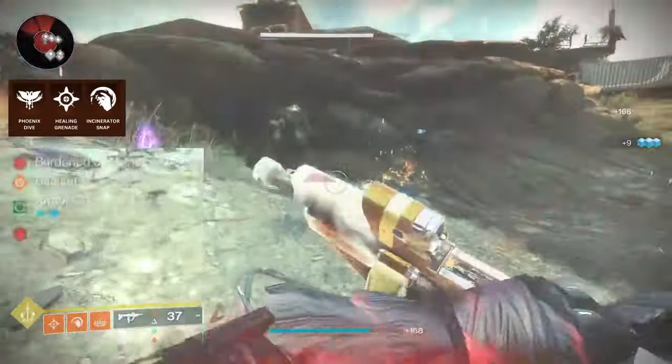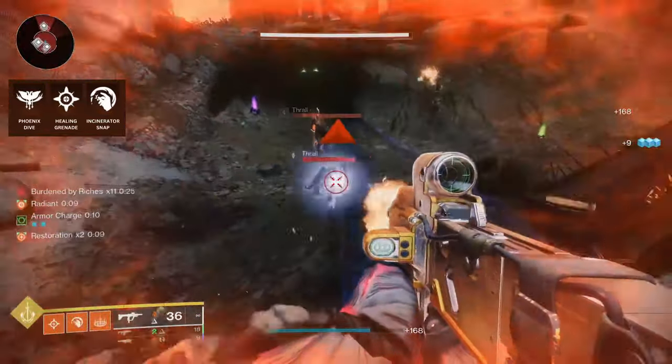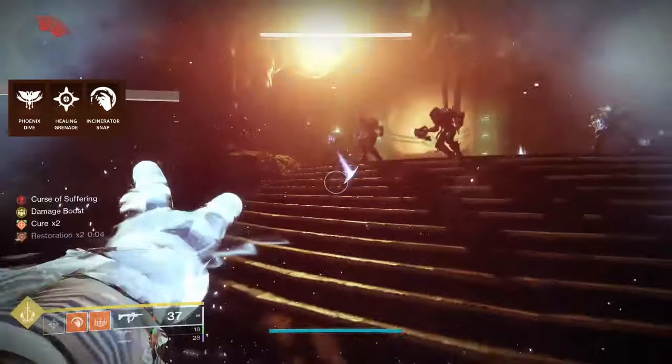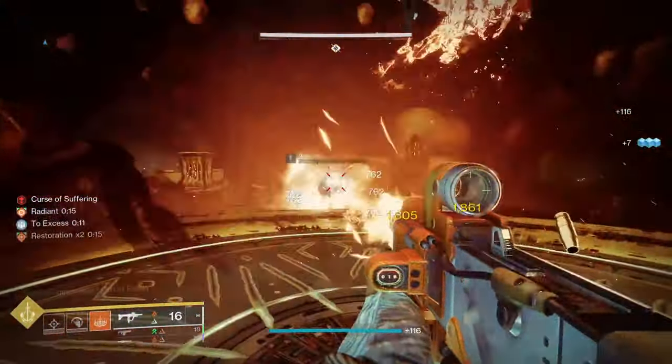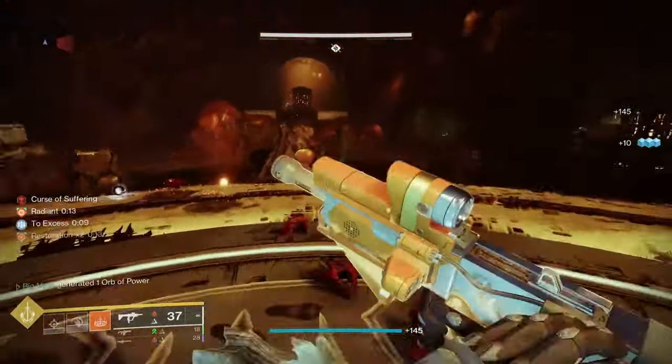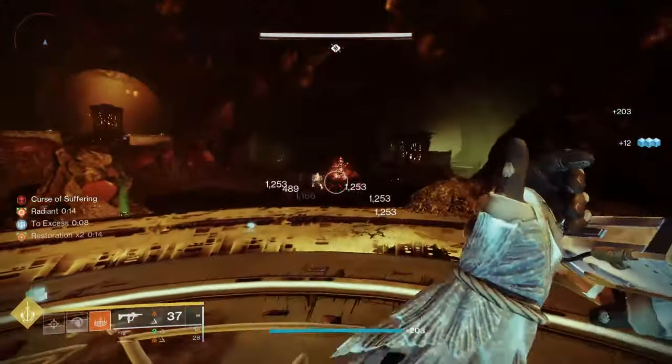For my abilities, I'm using Phoenix Dive, Healing Grenade, and Incinerator Snap. You'll want to be quick to keep your restoration up, so it's a good idea to throw the grenade down in front of a group of adds, and use your Incinerator Snap to quickly get a good amount of time to find your bearings in the encounter.